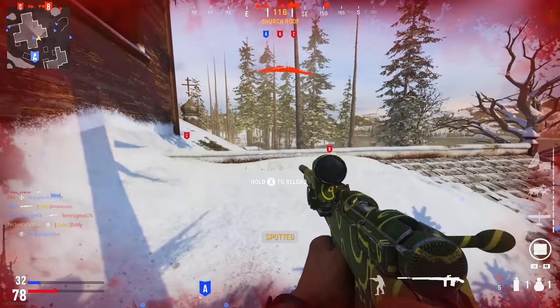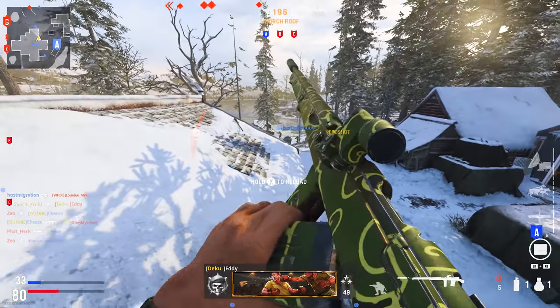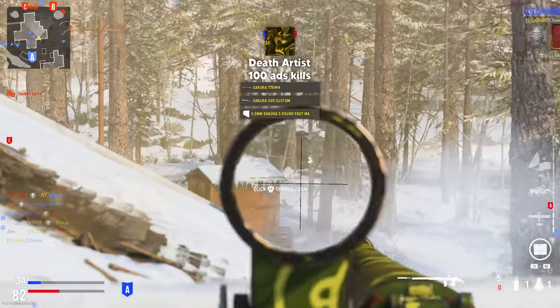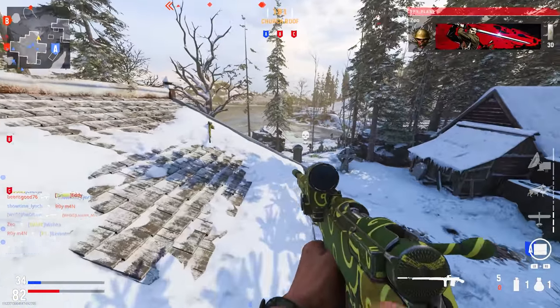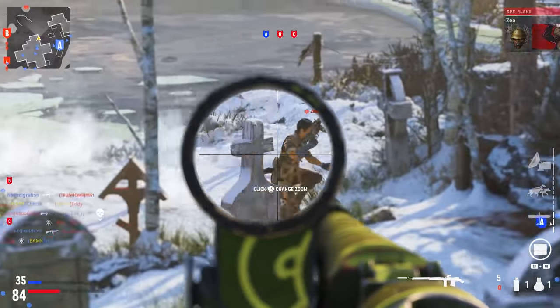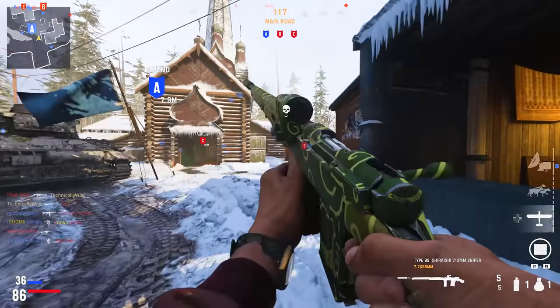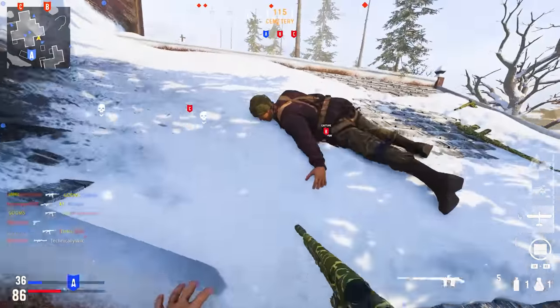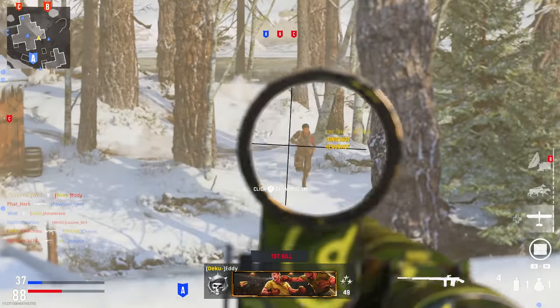The last camo category is extremely easy — 100 ADS kills with the Sakura 776mm barrel, the 6.5 or 3-round mag, and the CVR Custom Stock. ADS kills are pretty much what you do with a sniper all the time anyway unless you're no-scoping for clips. You can knock this out in 2 to 3 games, especially on Dasthouse or Shipment when that comes out.